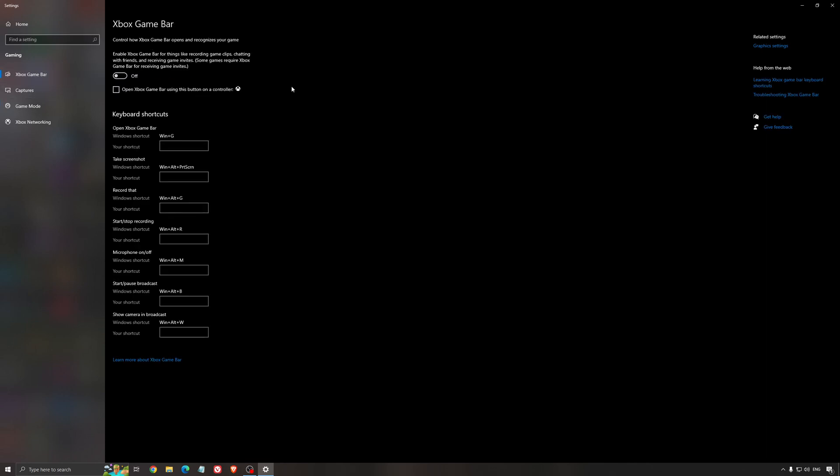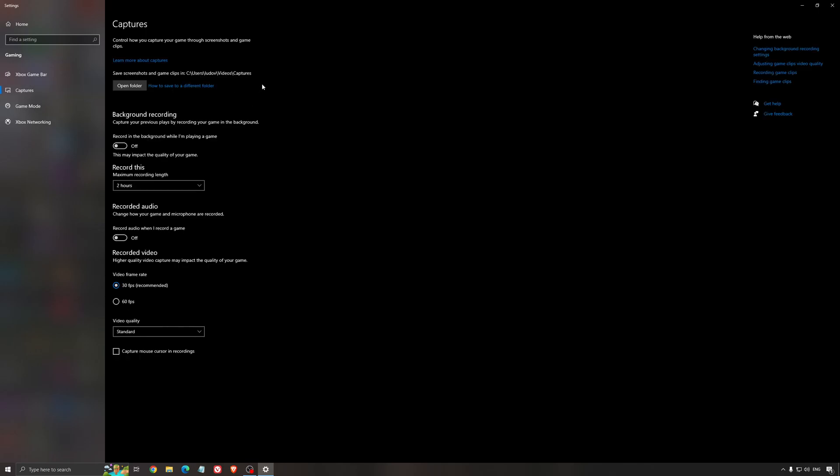For the Xbox Game Bar, I still recommend to deactivate this one as it causes stuttering and crashing in some games. For the capture settings, make sure that background recording is set to off and recorded audio is also set to off.